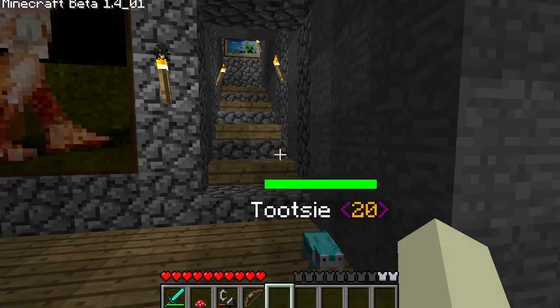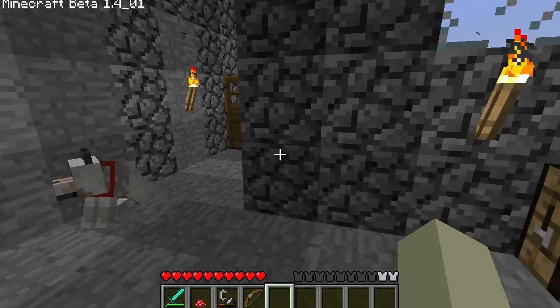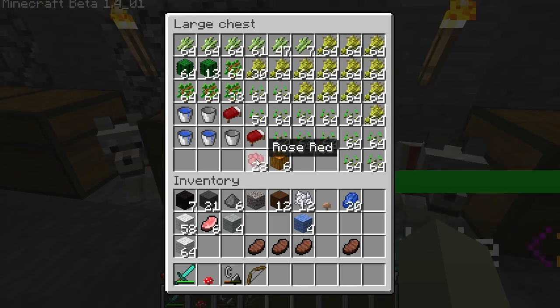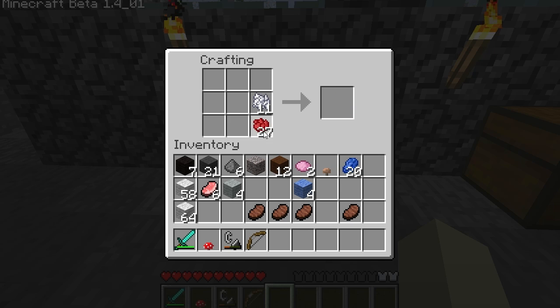Tootsie, where is she? Okay, you gotta come outside with me. Oh, I need pink too — I should get some pink. I have red and white so I'm going to make pink for her little nose. I only need two, just like that.